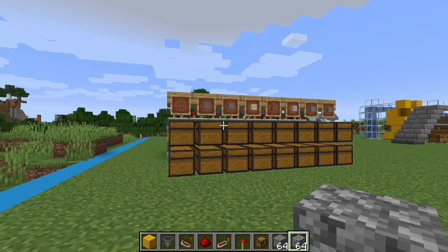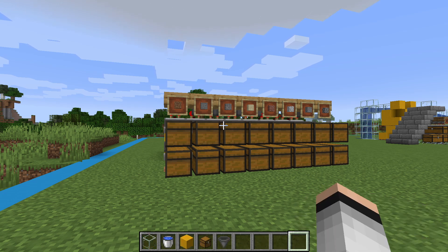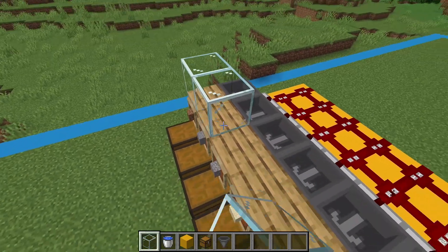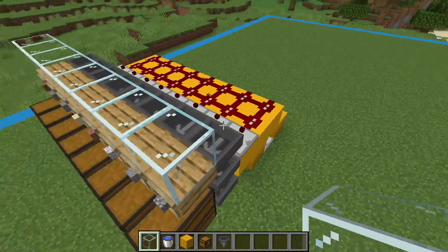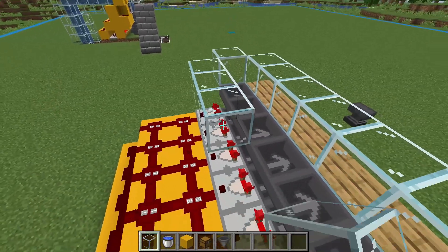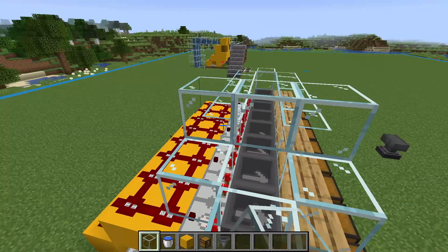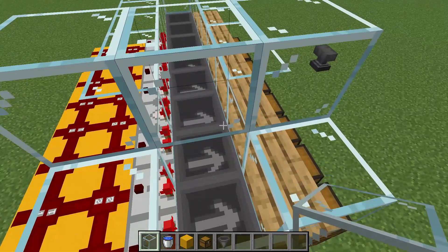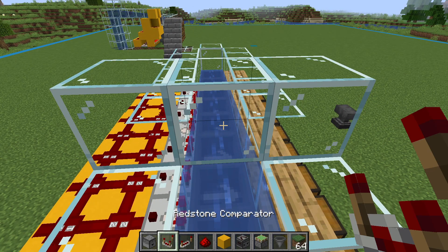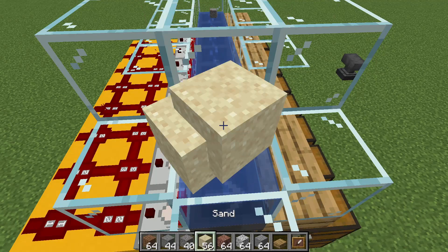There you have it — that's the basic setup of our item sorter. Now we need a way to put items into this sorter. The best way to have items run over the top of all the top hoppers is by placing a water run on top of it. Let's place a perimeter of glass on the top hoppers like this. Place these three additional glass blocks so that items are forced to hit the first hopper — if you don't do this you have a chance of missing the first hopper. Then place water here so it flows over the top of all the hoppers.